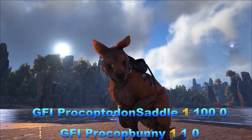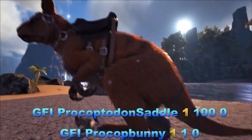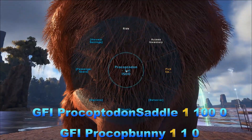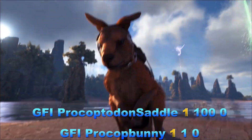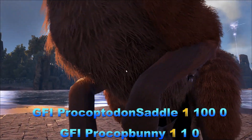As you can see on the bottom, the commands for the saddle and the bunny costume are down there. This is what the saddle looks like on him — looks pretty cool. You can definitely tell the fur looks a lot different, and so does the face. This is what the saddle looks like on him now.